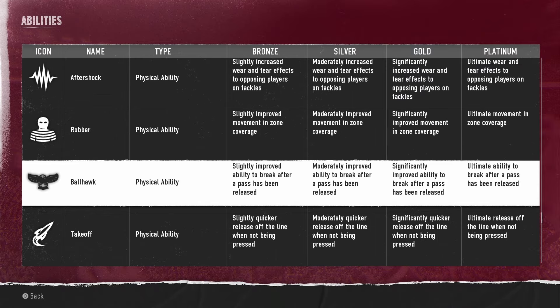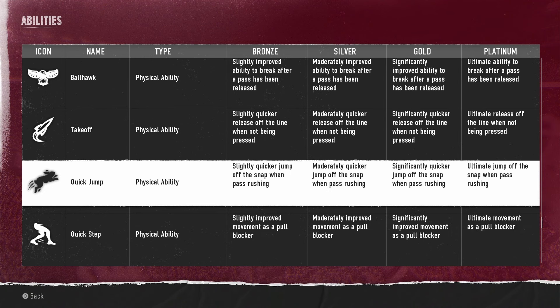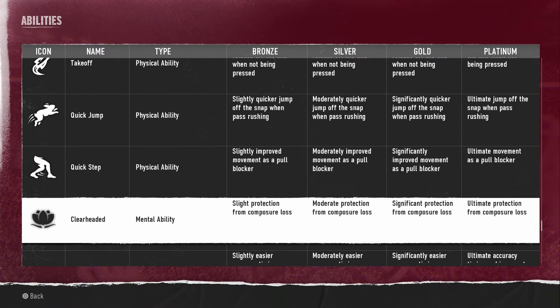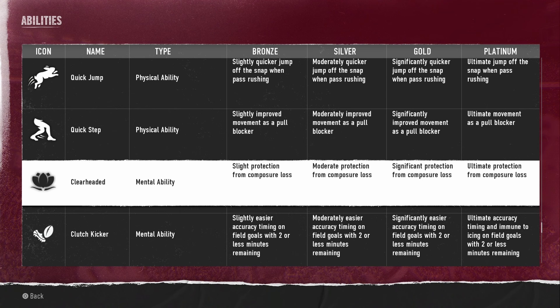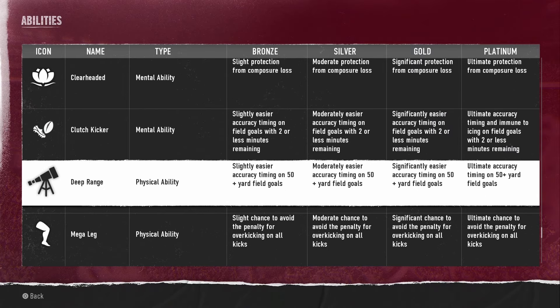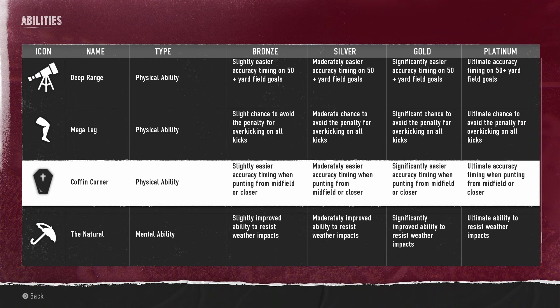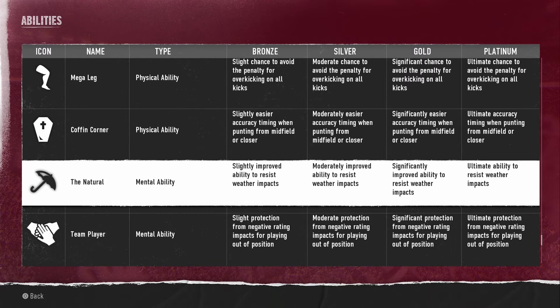Robber gives improved movement in zone coverage. Ball Hawk gives improved ability to break on a pass after it's been released. Take Off gives a quicker release off the line when not being pressed — that's for receivers. Quick Jump gives a quicker jump off the snap when pass rushing, which will be great for edge rushers, especially speed rushers in a 4-3. Quick Step gives improved movement as a pull blocker. Clear Headed gives protection from composure loss — composure is going to be a key factor week to week in dynasties, so these abilities might be very important to look for when bringing on players. For kickers: Mucho Kicker gives easier accuracy timing on field goals with two or less minutes left, Deep Range gives easier accuracy timing on 50-plus yard field goals, and Mega Leg gives a chance to avoid the penalty for over-kicking on all kicks.